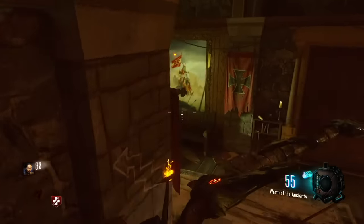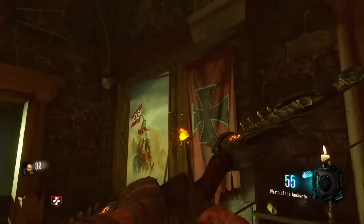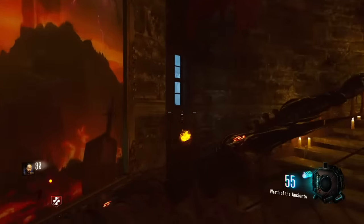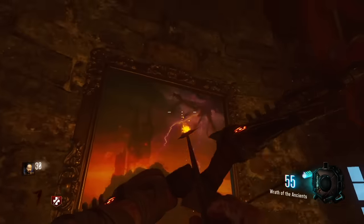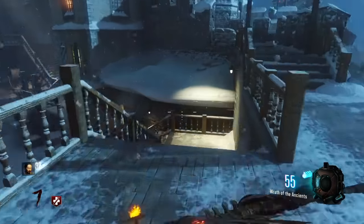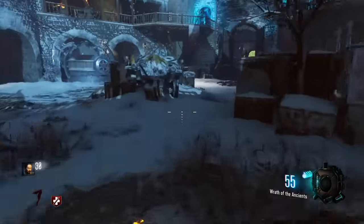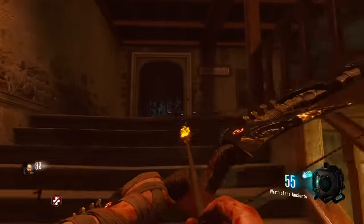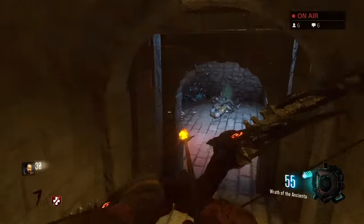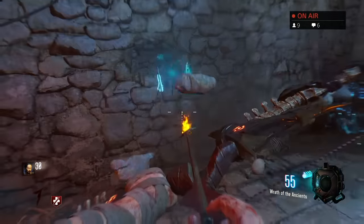Now we need to activate these four paintings, and they are activated in a specific order. They're going to have two hound's heads light up on them. If you're not activating them in the right order, the hound's heads will blink and then disappear. This is the order that it was for me — it's trial and error. When they stay lit, you know that's the correct order.